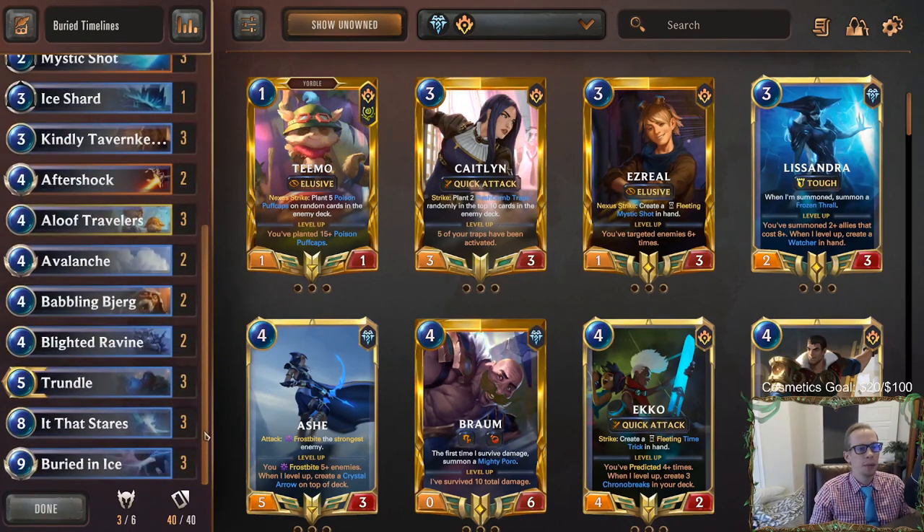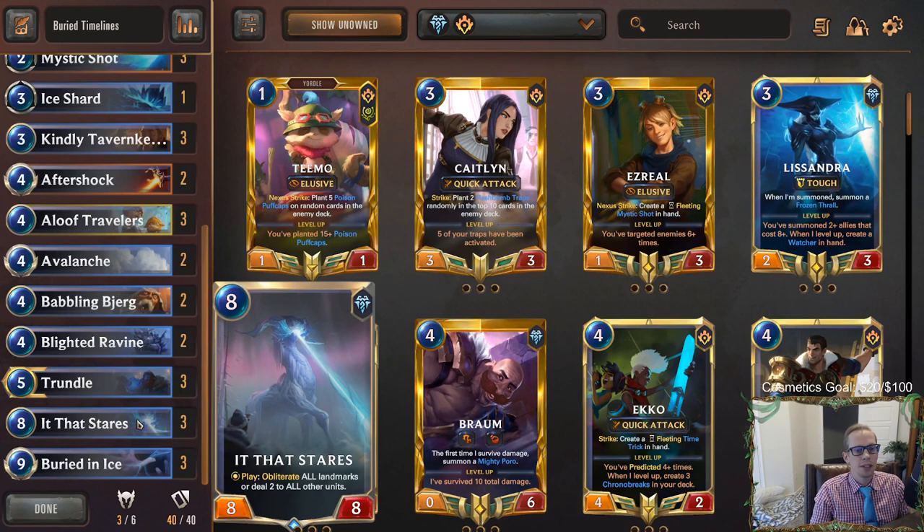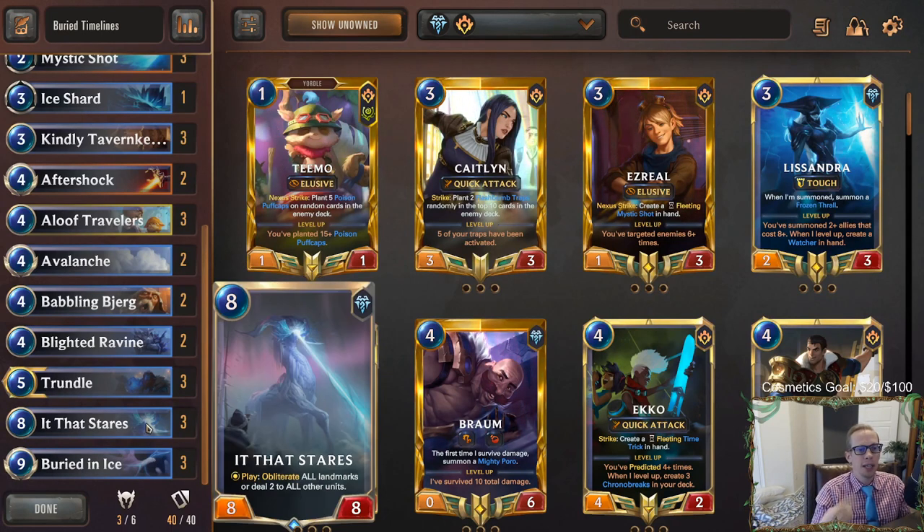There's also another combo in this deck: It That Stares plus Buried in Ice. That's a really powerful combo, especially good against Jace decks and slower decks that play to the board without denies, because you can Buried in Ice to obliterate all their enemies, turn them into frozen tombs, and then It That Stares destroys all landmarks. That's going to be our top end - basically a one-sided ruination. When they have the attack token we cast Buried in Ice, then play It That Stares, and attack with our whole board.